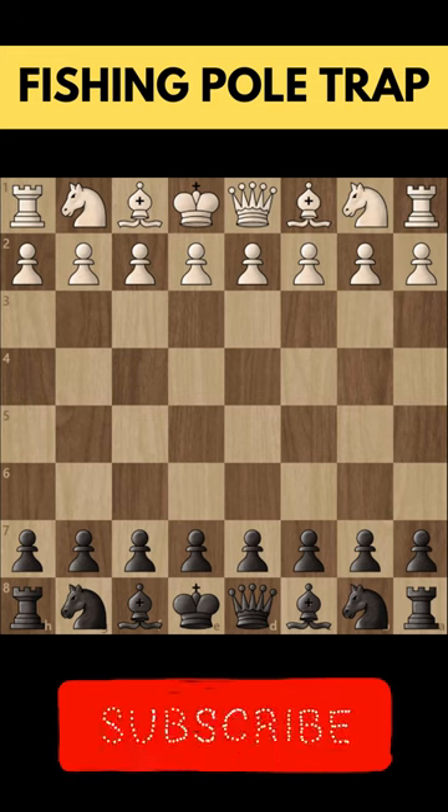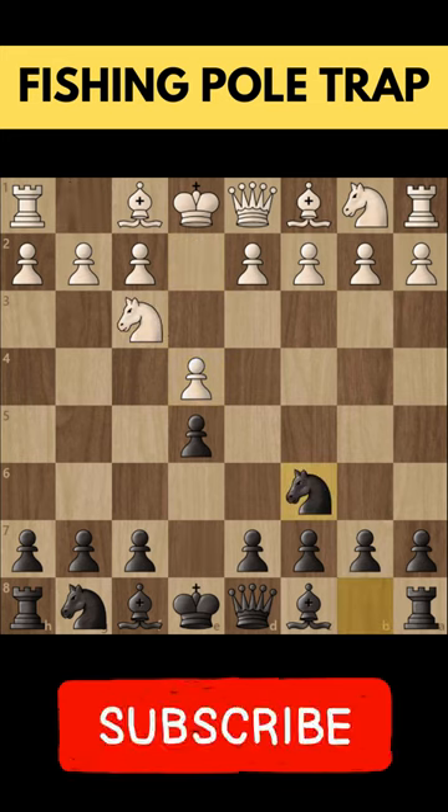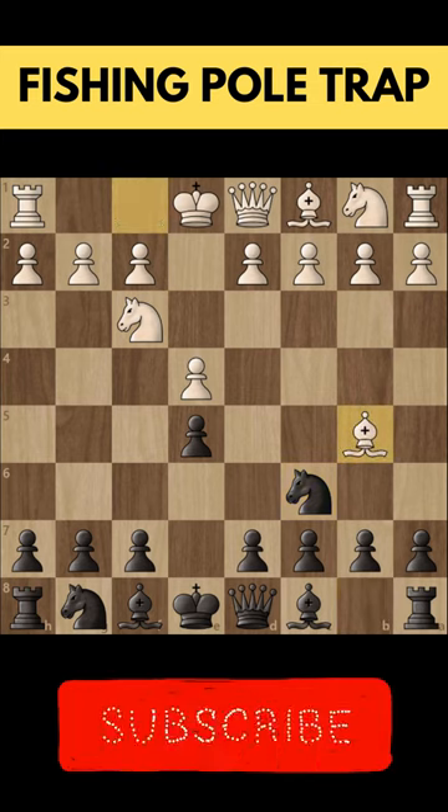We are playing with the black pieces and our opponent starts with 1.e4. We play the move e5 and soon we have the Ruy Lopez standard opening. We play the move knight f6 — the Berlin Defence.